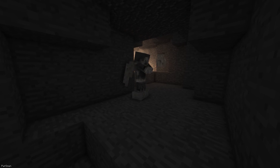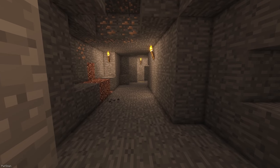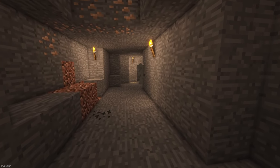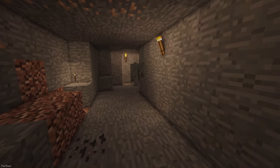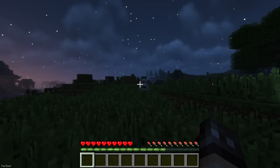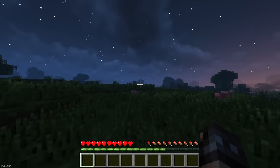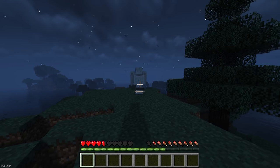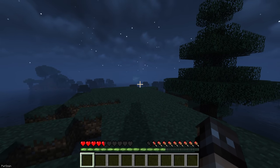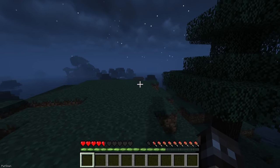Weeping Angels are inspired from the creatures in Doctor Who, who are statue-like beings. There are different types of Weeping Angels who will slowly stalk you and remove torches when you're not looking. When you turn around, they'll stand still, disguising themselves as statues. If a Weeping Angel reaches you, they can teleport you to a random location in random dimensions. You can use the Timey-Wimey Detector to check if one is nearby, whereas the Chronodyne Generator can be used to clear them from your world.